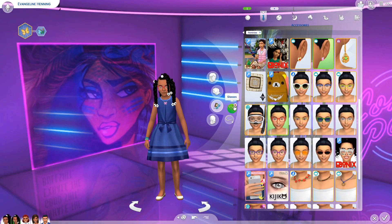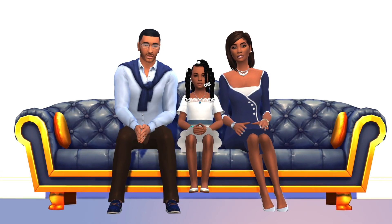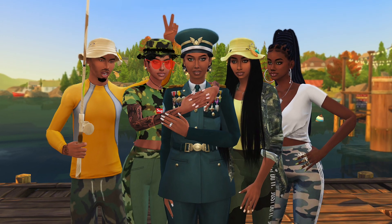Once everyone is dressed and ready for the shoot, it is time to set up the set. We're using the teleporter men. We're going to place three of them because we have three members of this family. I placed one for this photo, two, three, and then five for this photo.